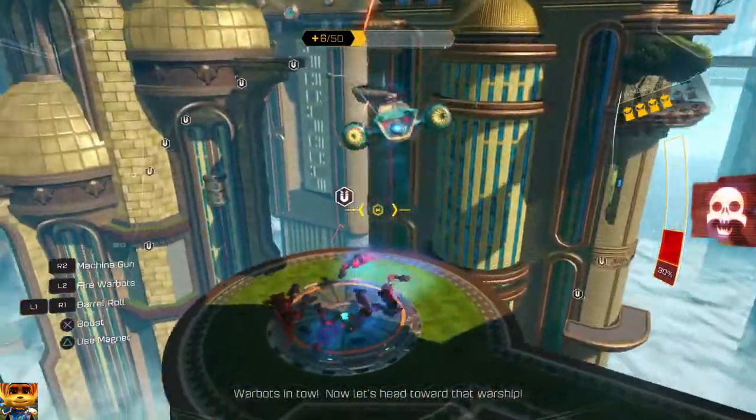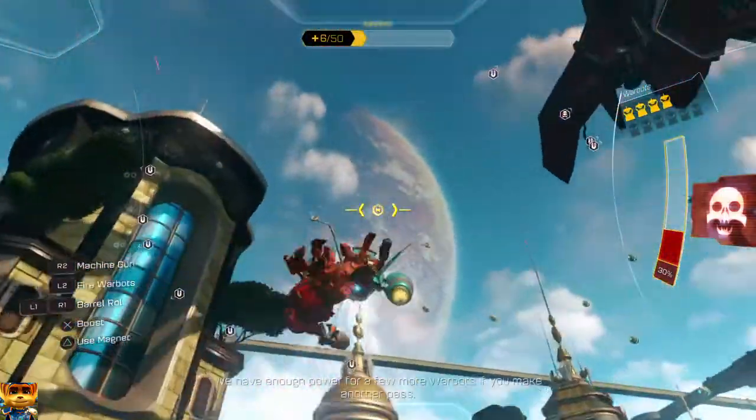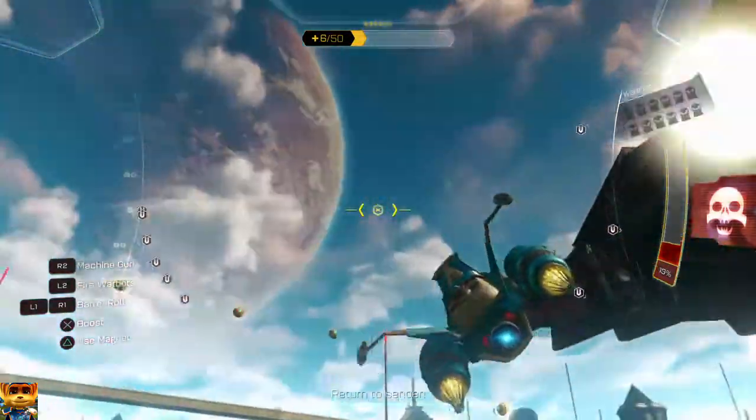Some of those saucers have nanotech — shoot them if your ship needs repair. Warbots in tow. Now let's head toward that warship. We have enough power for a few more Warbots if you make another pass. Release Warbots! Return to sender! Yeah!